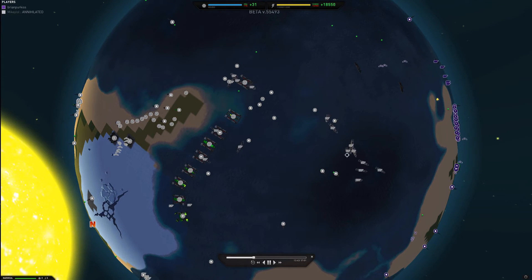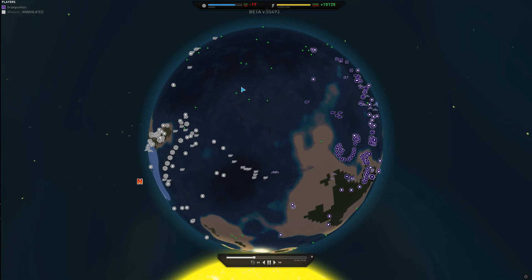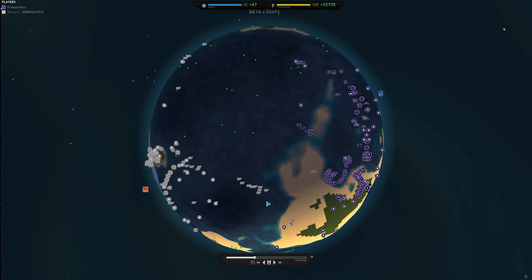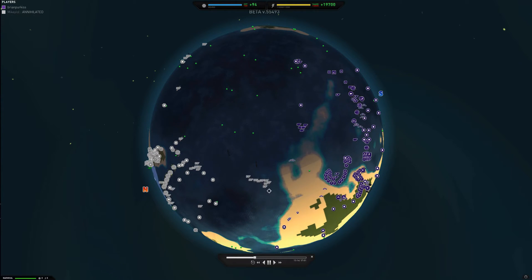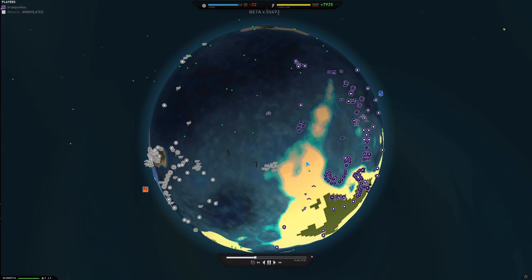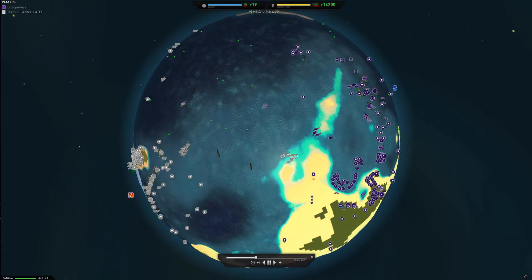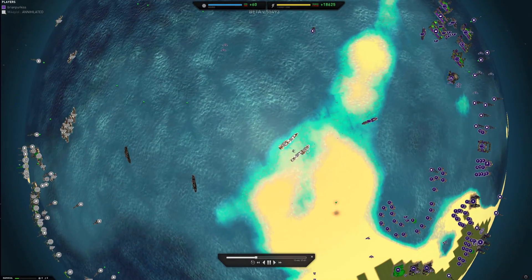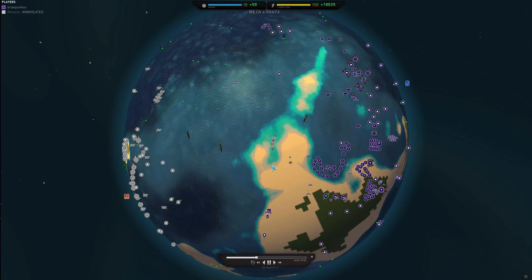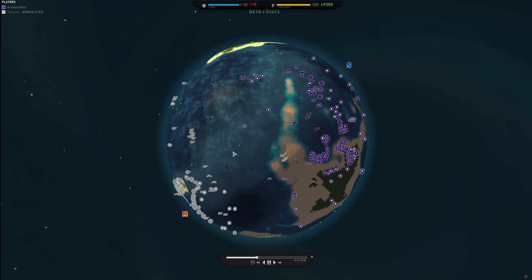Mikey does a nice job of putting anti-air boats in with his navy. Naval units are very vulnerable against bombers, since blue bottles do not have anti-air capabilities. So they must be protected in one way or another — be it with the specific anti-air ships or with fighters overhead. Personally, I prefer fighters. They're a lot more versatile and a better use of metal, in my opinion.